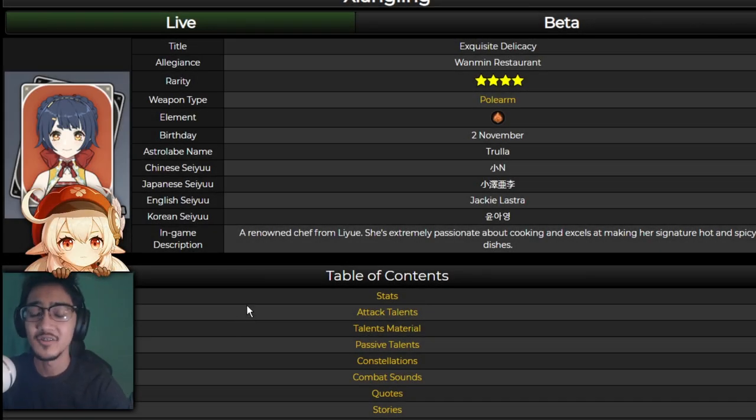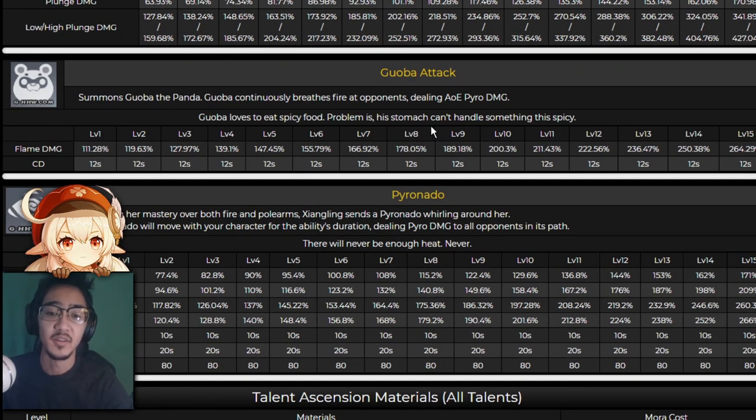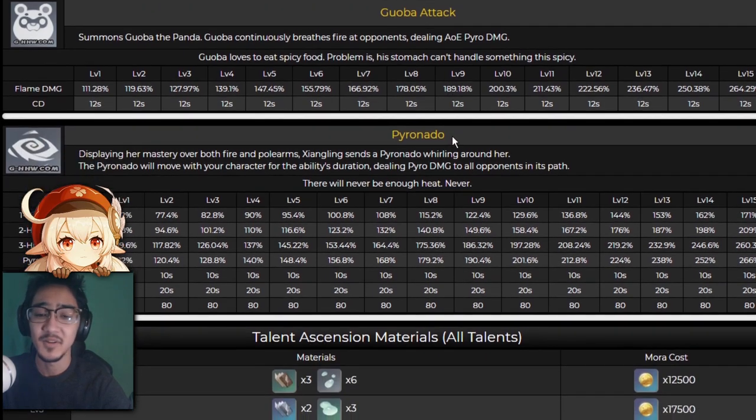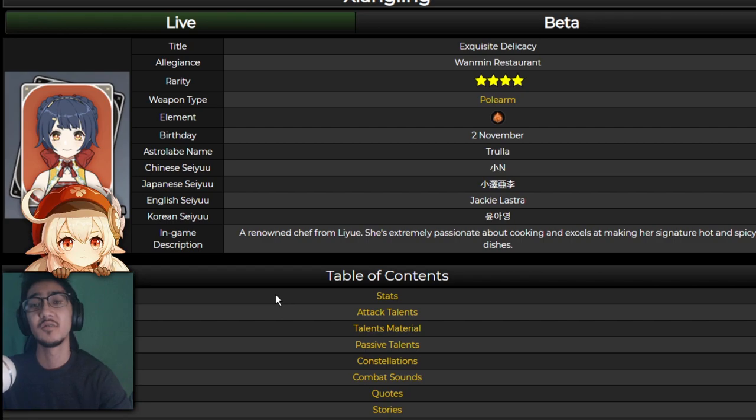Next up you have Xiangling. Xiangling is also really good with Ganyu. She is pretty much a good pyro sub-DPS. Both Guoba and the Pyronado are really good for trying to get that melt reaction team. So with Ganyu, you can just drop down Guoba and then start spraying for easy melt. As for her C6, you get 15% increased pyro damage for the duration of Pyronado — a flat increase for herself. C4 increases pyro duration by 40%, which is pretty significant. Overall, just a good pyro sub-DPS.